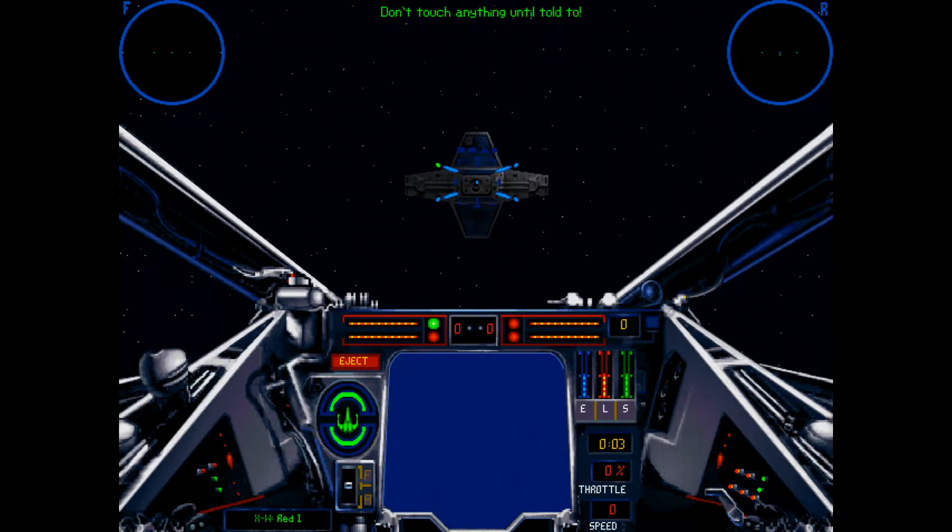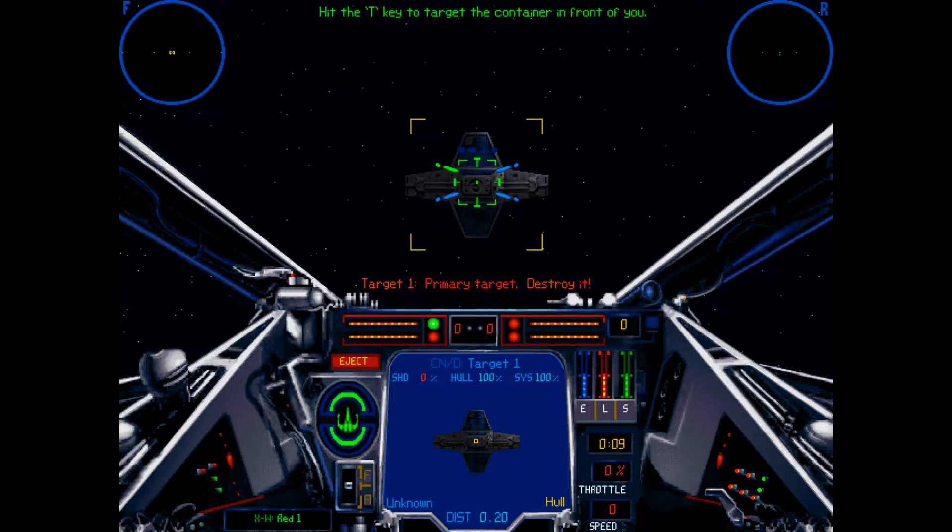Don't touch anything until told to. Hit the T key to target the container in front of you. Your targeting box will turn green to indicate a good shot. Fire at will to destroy target one.